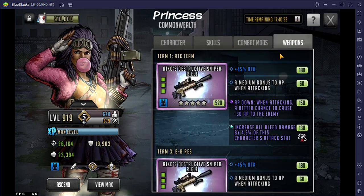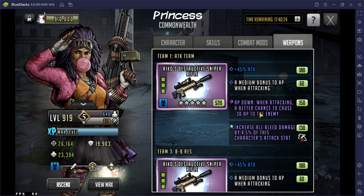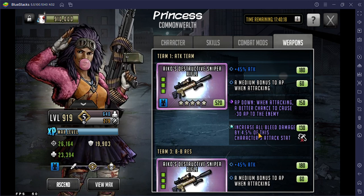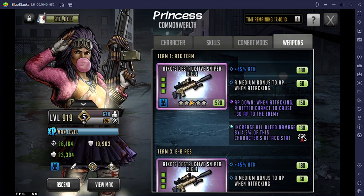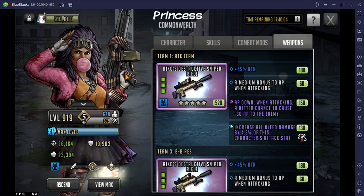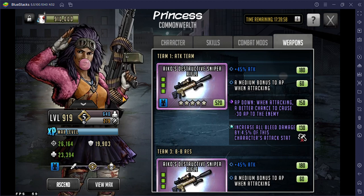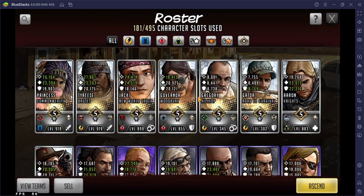I literally got the perfect weapon for her — it has 45 attack, pretty damn good. It also has AP down, 30% chance to reduce AP, and increases all bleed damage by 4.5% of this character's attack. So when she hits a rush on even one person once, it can do up to 21,000 damage, and if it hits the same person four times — like with someone with 200 defense — that thing's doing like 38,000 bleed. It's happened before.